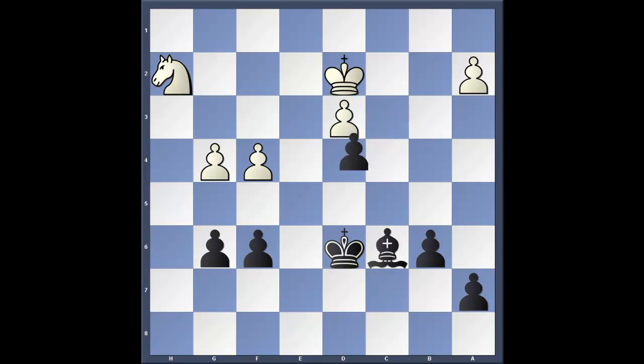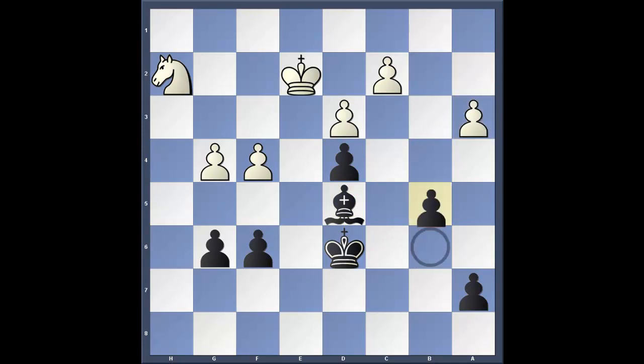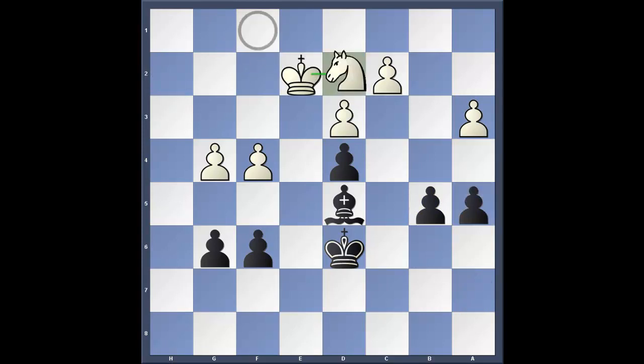Going back, after king to e2, black played bishop to d5, targeting a new weakness on a3. Then b5, knight f1, a5, knight d2, a4 — an excellent move — with the threat of b4, creating a passed pawn.